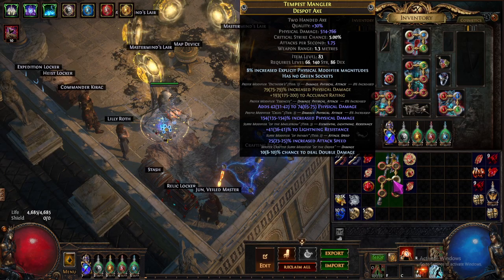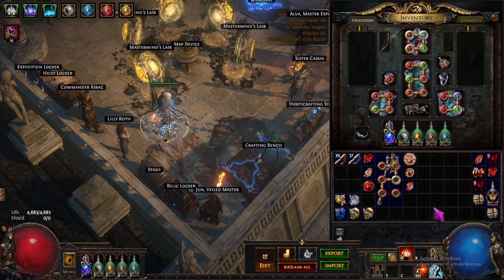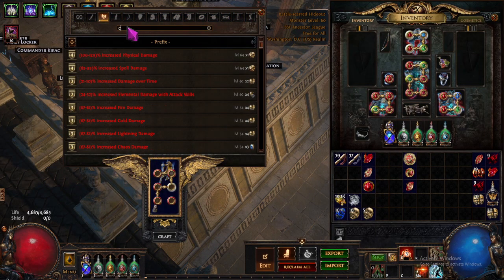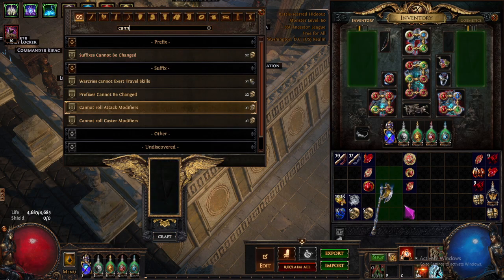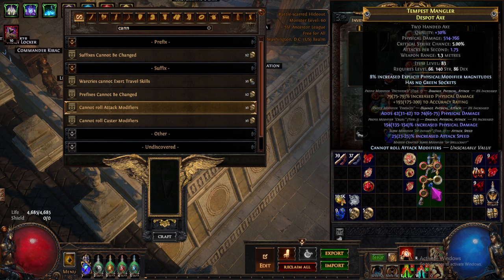The first thing I've got to do is remove this lightning resistance. I'm gonna go 'cannot roll attack mods' — and all right, they all have attack mod, attack speed is attack, it's a cannot roll. Good read, first try. That's good.